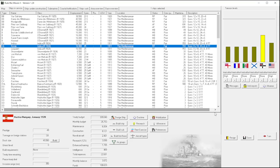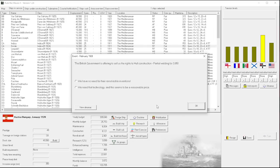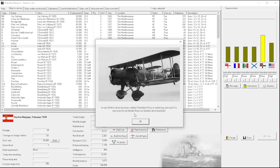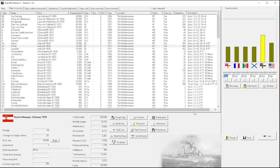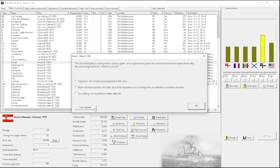We don't have torpedo defense yet so let me go to research and crank up damage control to high - we need that torpedo defense. We'll take that research. A float plane is faster than our fastest dive bomber - we have some bull crap for that. The Schwerpunkt is doing well and they want to reduce armament expenditure. I think we'll meet with their leaders - I'm a reasonable person after all.